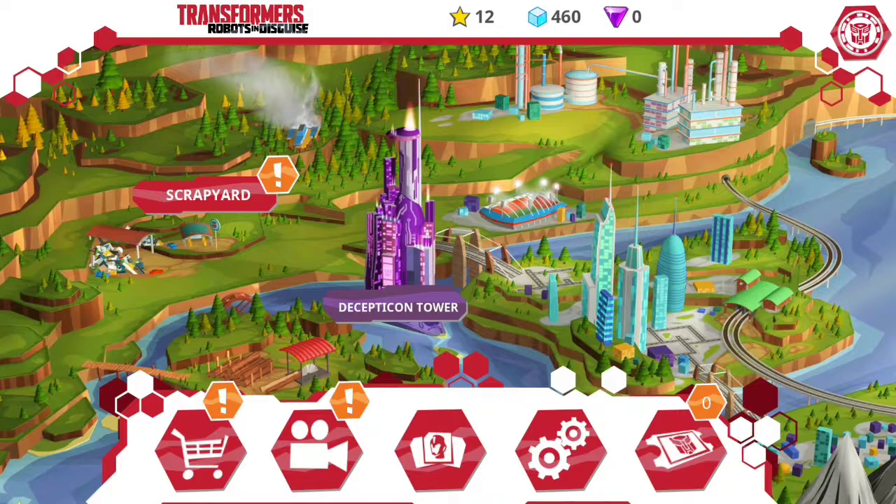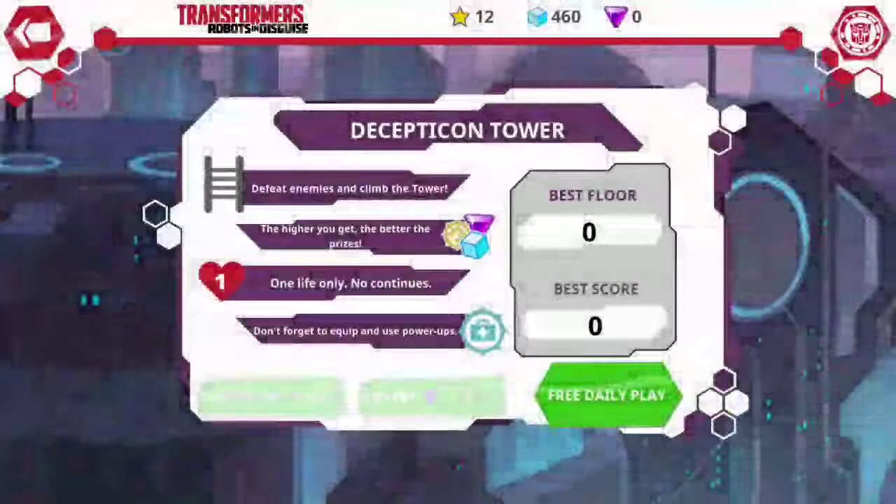That's pretty much how the game works — you go around Crown City and do missions. Decepticon Tower is something you can do at higher levels.